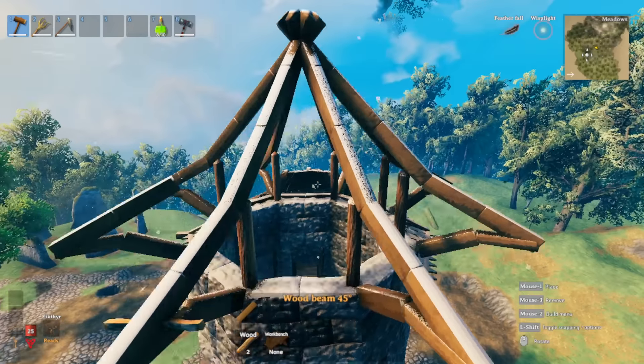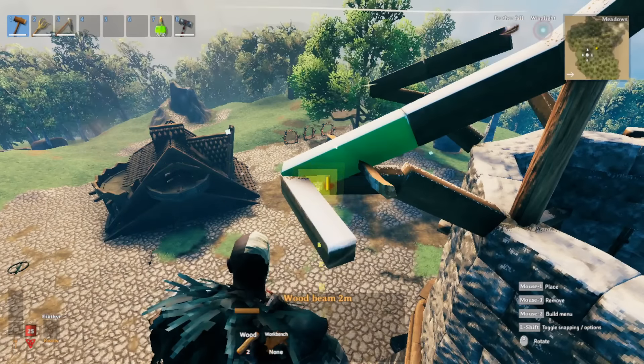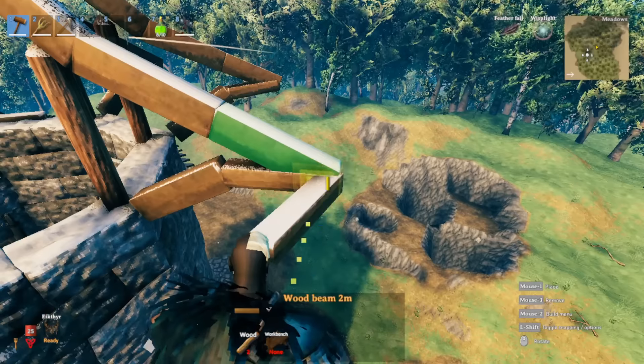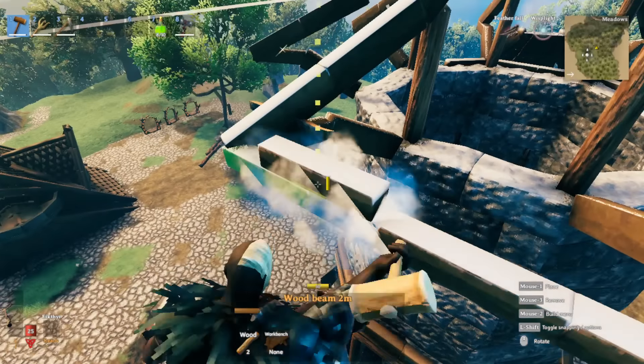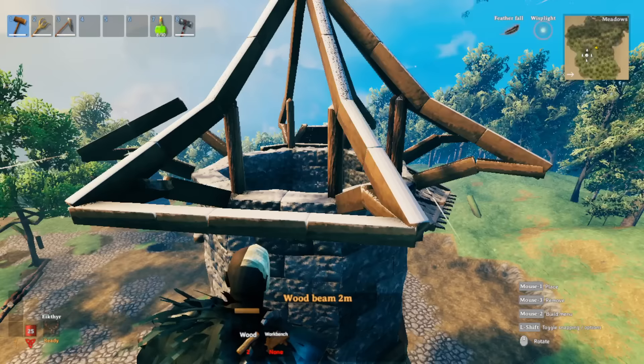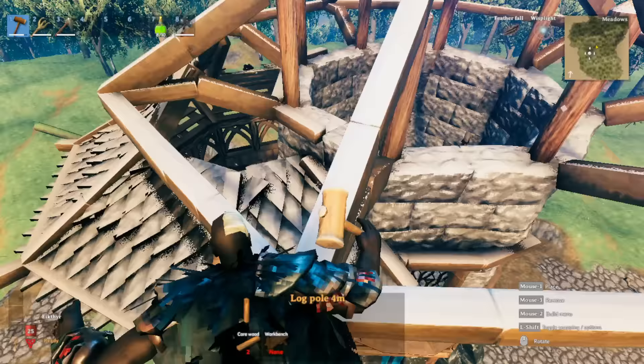Once done, finish up by adding these beams going across for the roof overhang so you can put in your roof pieces. Do this all around the roof. Now that we have our roof structure in place, add a little raven adornment detail.